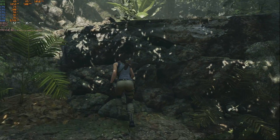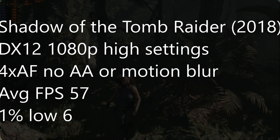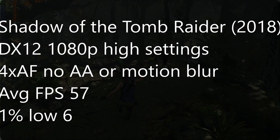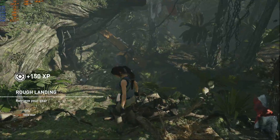Shadow of the Tomb Raider from 2018 — using DX12 at high settings, 4x AF with no AA or motion blur, we had an average FPS of 57 with 1% lows of 6. There are definitely some instances of noticeable stutter. I also tested this game with a stock CPU and it gave us 47 FPS average with 1% lows of 2 for comparison.